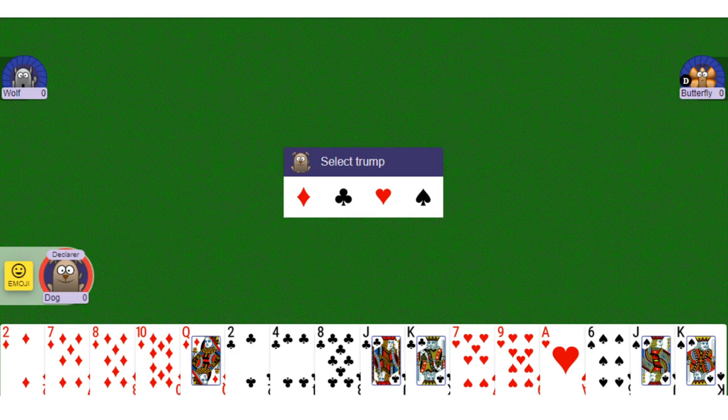Hello, this is a video on how to play the card game Sergeant Major. Sergeant Major is a trick-taking card game. It's similar to some card games, but quite different from any other. It's also known as 8-5-3. There are two variations: Sergeant Major 8-5-3 and Sergeant Major 9-5-2.